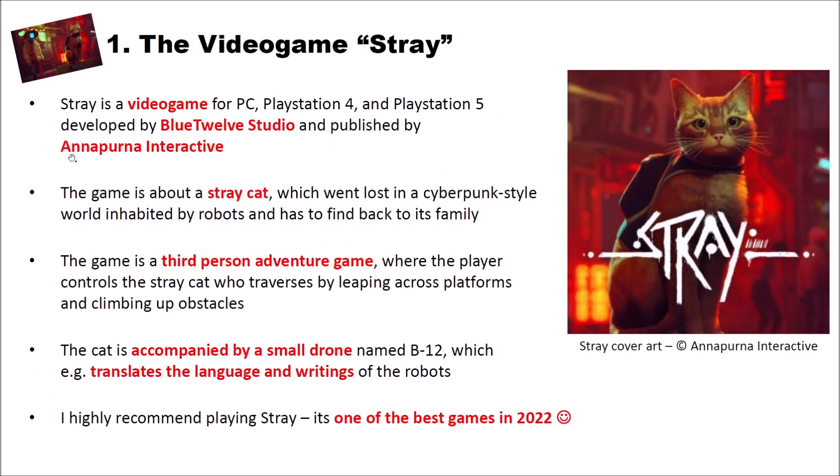Stray is a video game for PC, PlayStation 4 and PlayStation 5, developed by Blue 12 Studio and published by Annapurna Interactive. It was released only three days ago. The game is about a stray cat which got lost in a cyberpunk-style world inhabited by robots, and the cat has to find its way back to its family. It's a third-person adventure game where the player controls a cat who traverses by leaping across platforms and climbing up obstacles, with a lot of interesting riddles to solve.